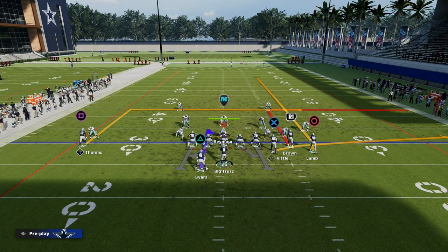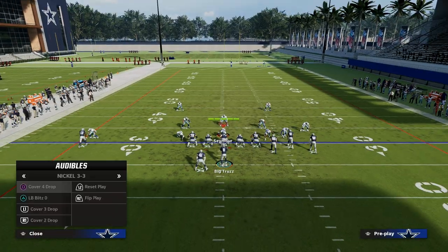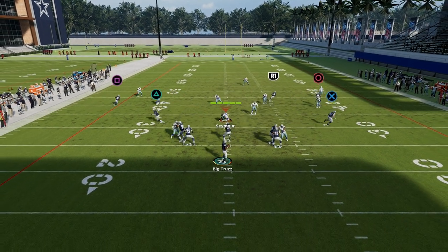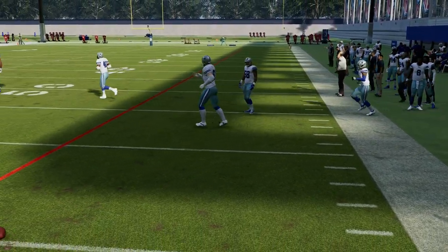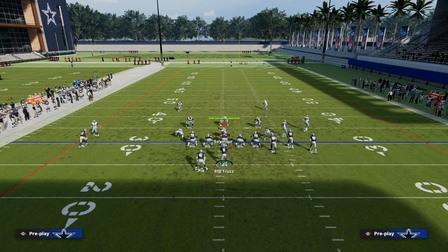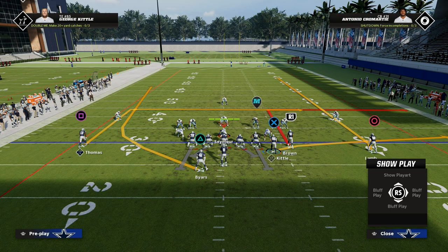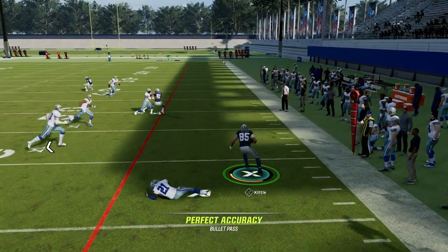One route gets about 15 yards in depth, the other route gets about 30 yards in depth — a minor but important difference to know. Now, if they shift to zone coverage, that flat defender is going to try to split the difference between the flat route and the sale route. As an offensive player, you want to force them to guard your flat routes. What I like to do is motion out this guy, especially if my bunch is to the wide side. If it's the wide side, I like to motion this guy out — it makes that flat defender significantly more isolated.